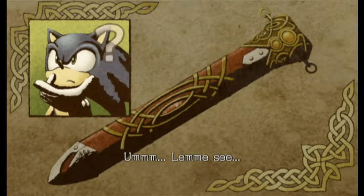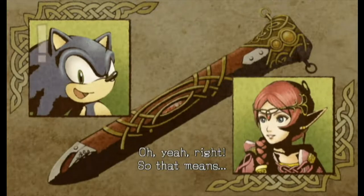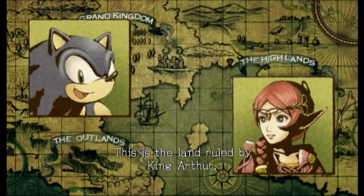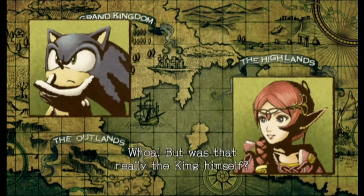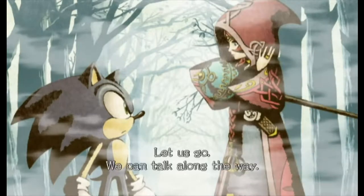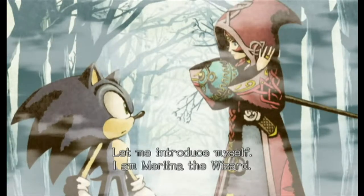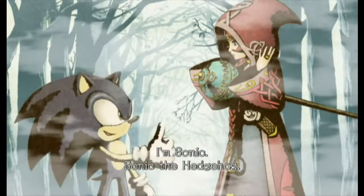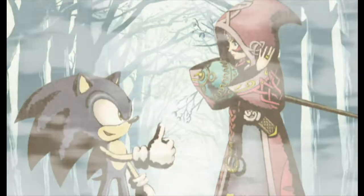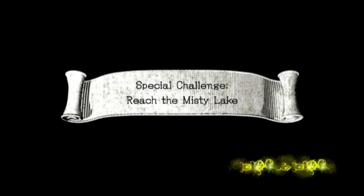Excalibur is King Arthur's sword. So that means this is the land ruled by King Arthur! But was that really the king himself? He seemed way different in the stories. Let us go, we can talk along the way. Let me introduce myself - I am Merlina the wizard. I'm Sonic, Sonic the Hedgehog. Alright, so now we are going to the first stage, and this is gonna be Misty Lake.